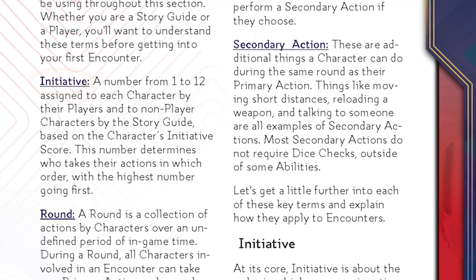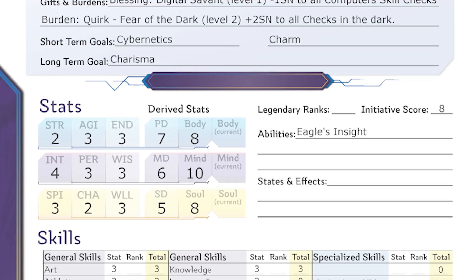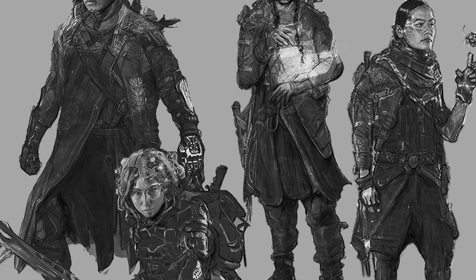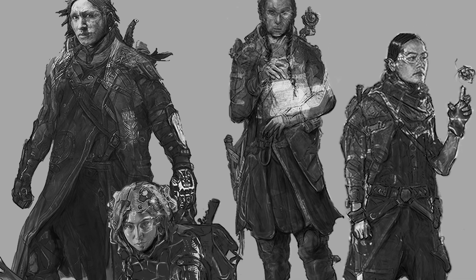The story guide will ask for everyone's initiative at the start of the encounter, which will determine the order in which everyone takes actions. Players may choose an initiative between 1 and 12, but must be lower than their initiative score. They are encouraged to discuss when their characters should act. The story guide will choose a single initiative score for all non-player characters as a group, or one initiative number for each non-player character.